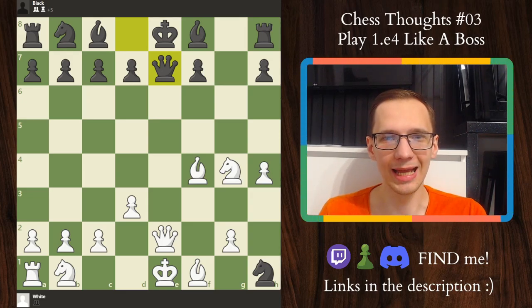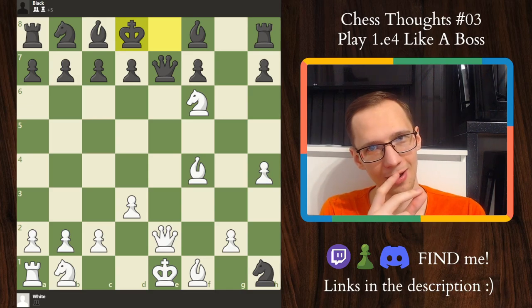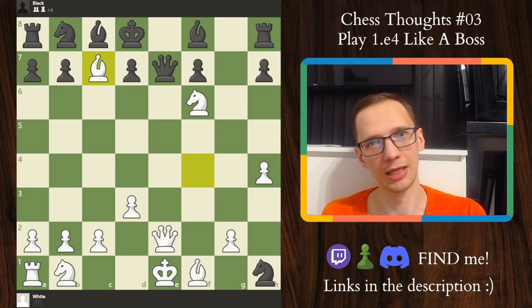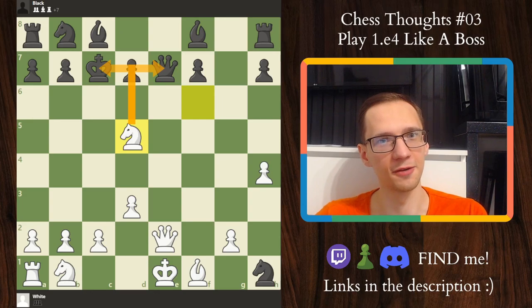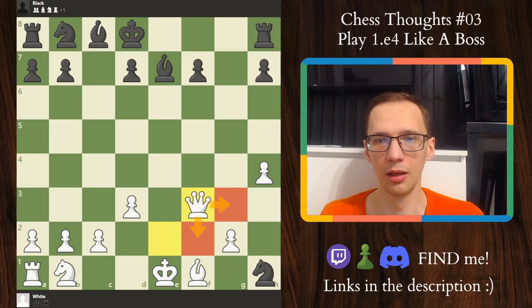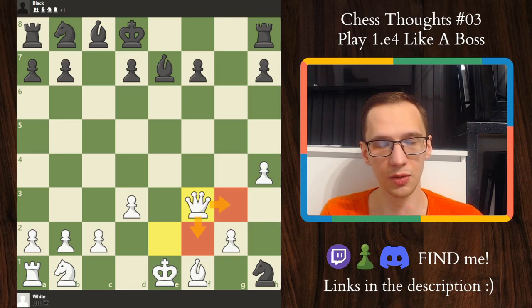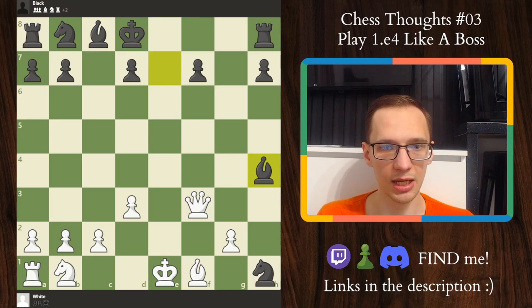Now we play knight f6 check, just as we did in the last variation where it was mate in two. The only legal move is king d8, and now it works again. Bishop takes c7 check — this is a diversion. The king is forced to take the bishop, and the queen will be prone to the fork after knight d5 check for king and queen. King d8, knight takes queen. And believe it or not, after bishop takes the knight back and queen f3, the position is equal. Black has one point more in material and there are all sorts of imbalances. The position is equal after bishop takes h4 — black is two points up in material. We play king d2 and this is where I'll stop.